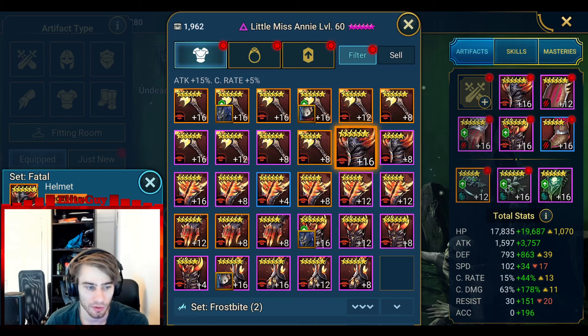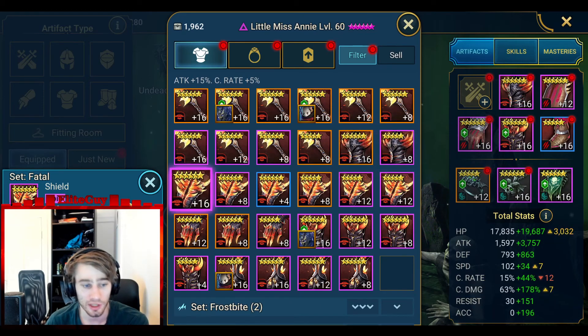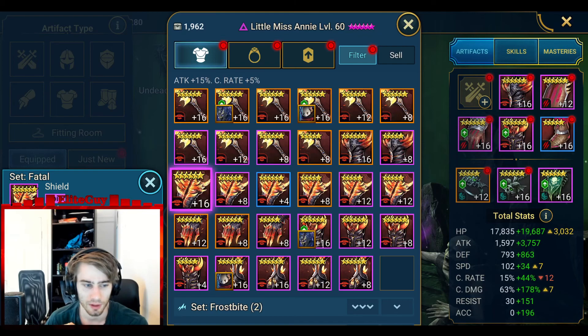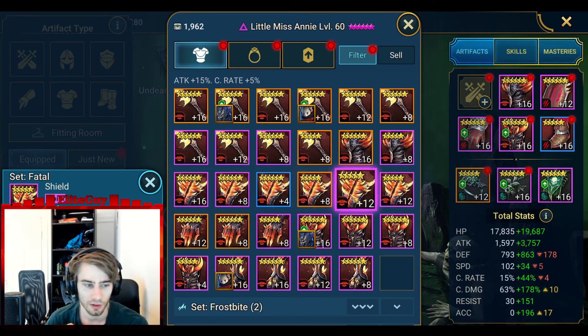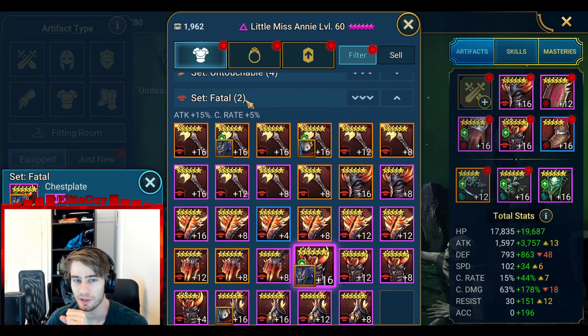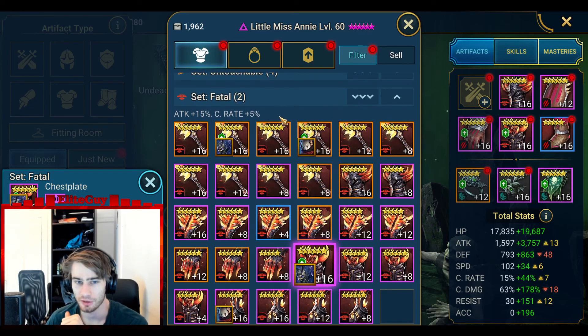Here's a helmet with double crit rate, crit damage, and defense or health. Decent shields are actually very easy to get as well - you can get speed, crit rate, crit damage, which is good for attack damage dealers. I don't have any crazy pieces yet. Remember, you only need two pieces for this set - probably 50% crit rate to crit damage.